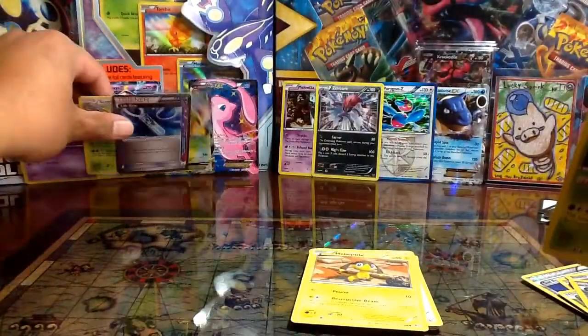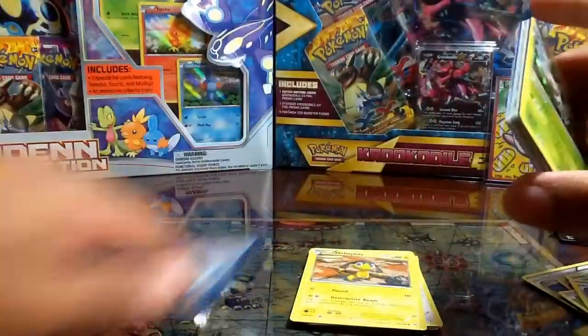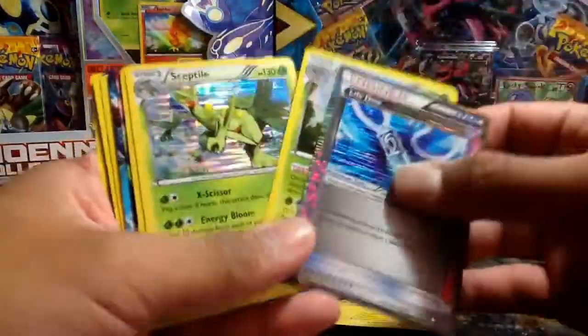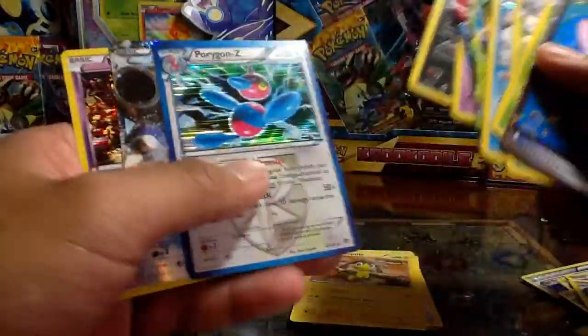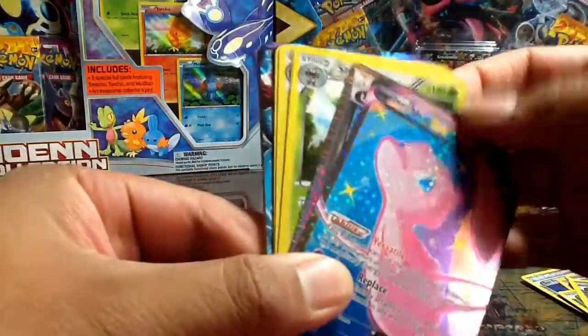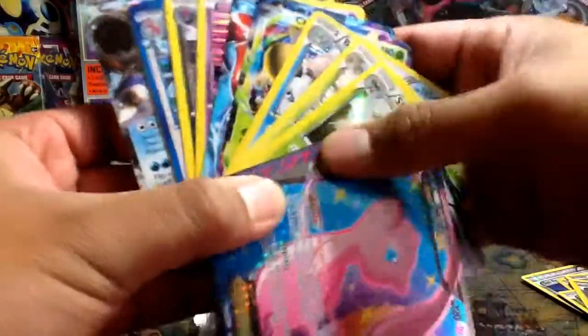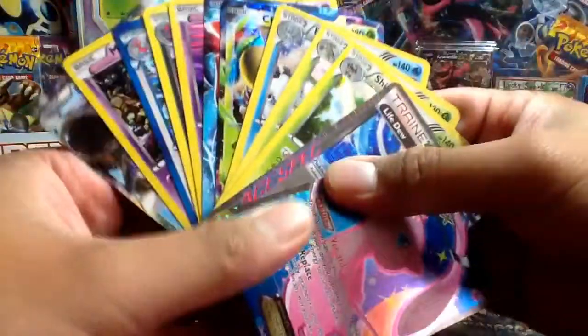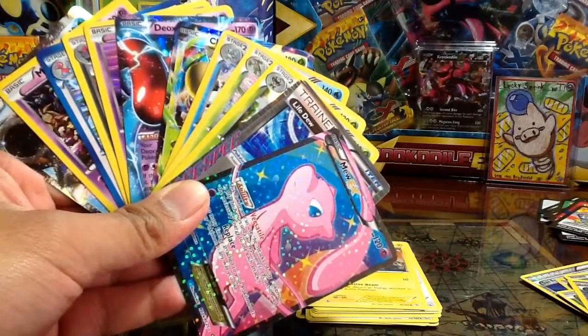No really special EX pulls, but we got a bunch of Holos. Let's see what we got overall: Shiftry, Life Dew, Sceptile Holo, Blastoise, Chespin EX, Deoxys EX, Mew Radiant Collection, Mismagius Holo, Zoroark, Porygon Z, Blastoise EX Promo, and Meloetta. Comment below what you guys think — if you're interested in any of these cards let me know, because I already have most of them. Hope you guys enjoyed the video. Subscribe if you haven't already, and thank you for watching — I'll see you guys soon.